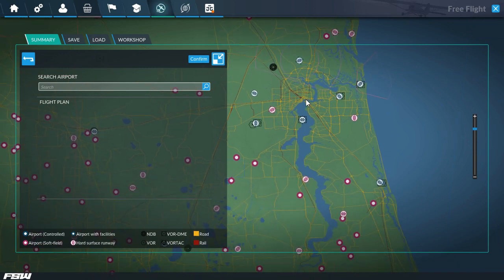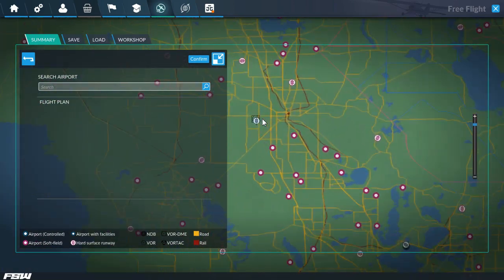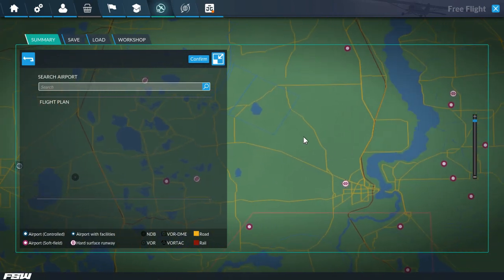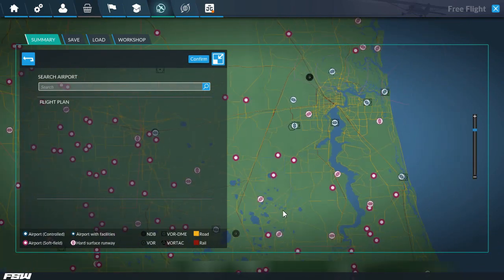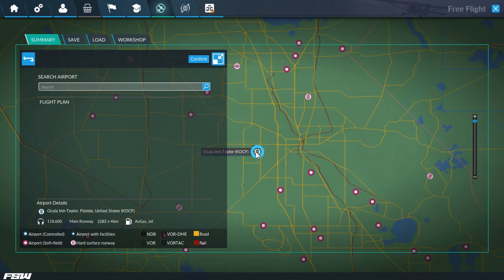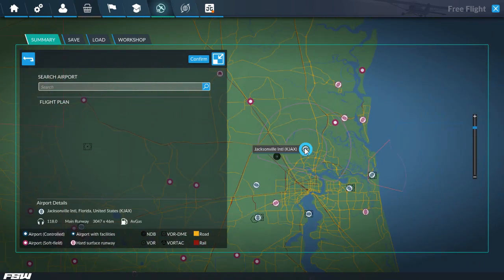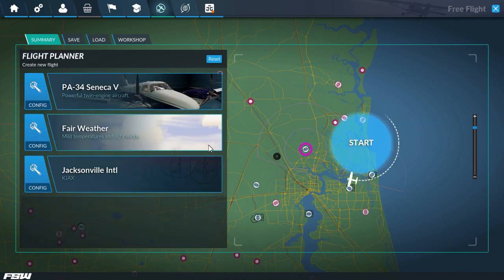JIA EY, the NDB that was right here, is gone, and I believe JIA has been updated too. They're not drawing class delta airspace on the map, so I can't tell if Ocala has its new airspace dimensions. We're going to spawn at JIA. It wants to start building a flight plan right away, but you can right-click to get rid of that. We're confirmed and ready to go.